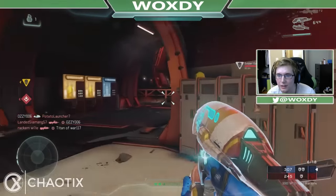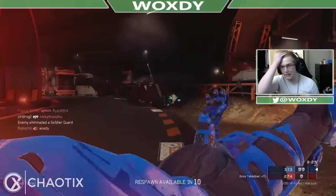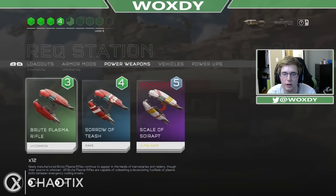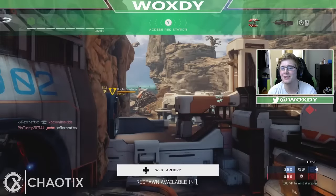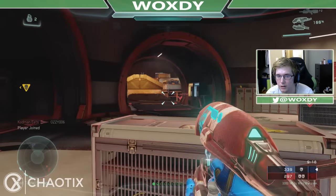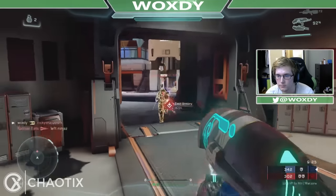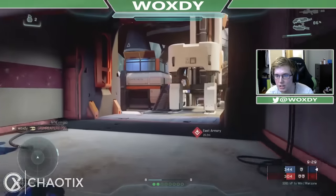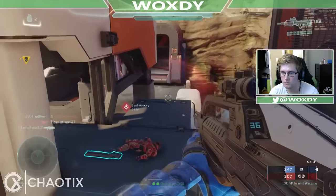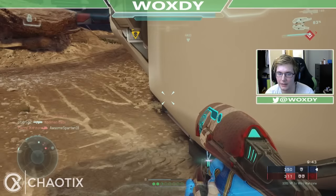I saw a guy about to flank us so I'm walking slowly this way to see if I can catch him. I got a little too confident in that thing — I thought it would melt faster. We're calling in the Sorrow of T'ash again at level 4. There's a guy over here — got him, he didn't see me! This thing's apparently good enough to take out a guy charging at you with a sword. Oh, I got him — that nade throw, holy cow, so much luck in that!